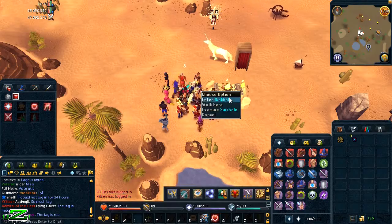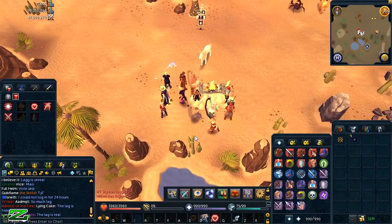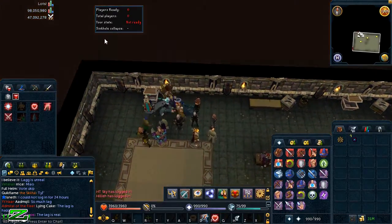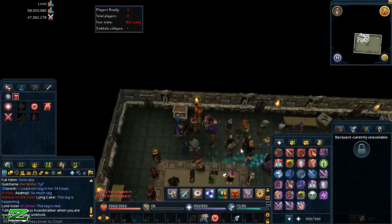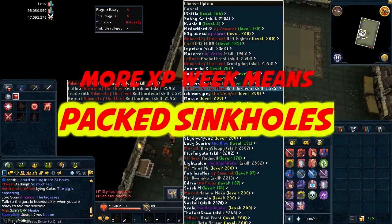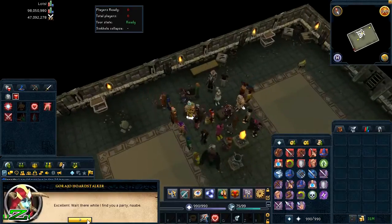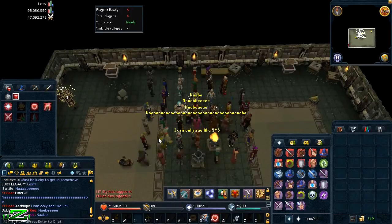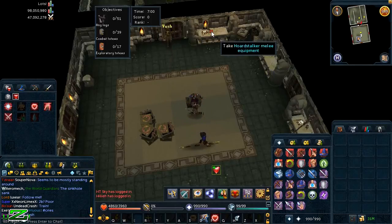Once the sinkhole does appear, it looks like a resource dungeon entrance — just click on it and you will enter the sinkhole. But you won't actually be put into a team unless you've banked all your items. Don't worry, there is a bank chest in the northwest corner of the sinkhole entry room. Bank all your items, then go to the center and click on the Grouping/Hoardstalker Docker and choose the ready option. If there are five or more people they will find you a team automatically and send you in as soon as possible. The best thing to do is be on World 134, which is the official sinkhole world, as otherwise it's quite hard to find enough people.